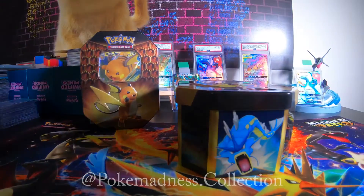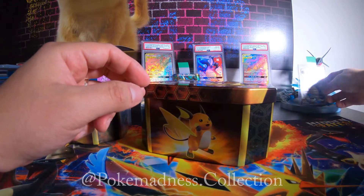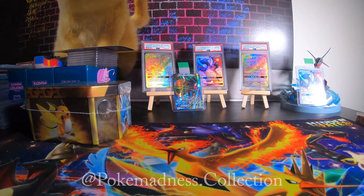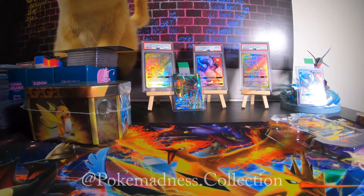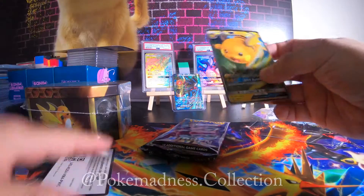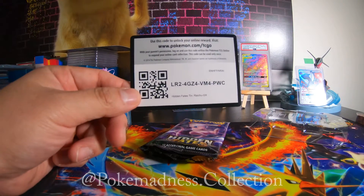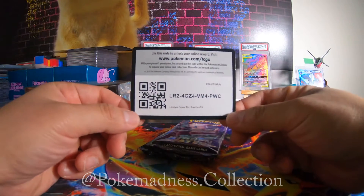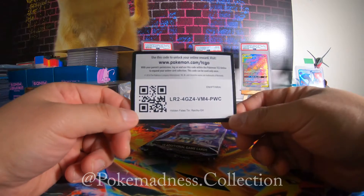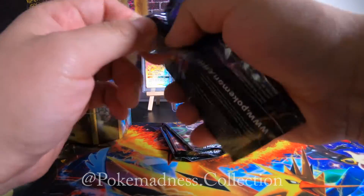Obviously the target of these Hidden Fates tins is to pull one of these — we have two: an ungraded and a graded one. Let's open this out. In this bag you get the Raichu GX promo as well as a code card. If you have a Pokemon TCG Online account and you want to play, let me know — my account is mg papo, M-G-P-A-P-O. The code card gives you a deck, which is pretty cool.